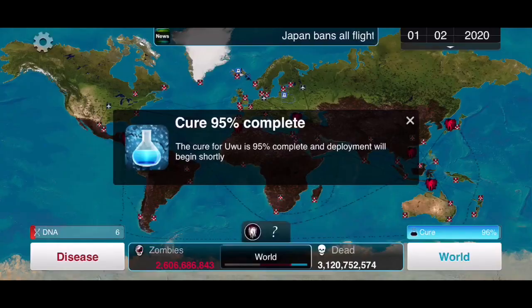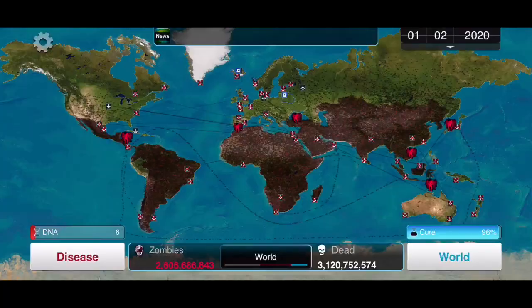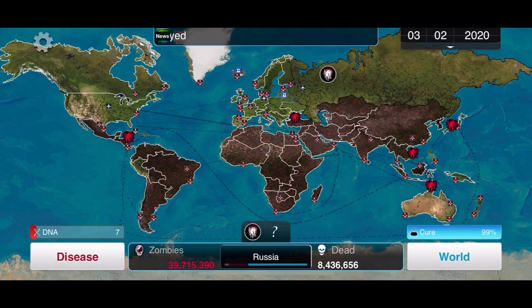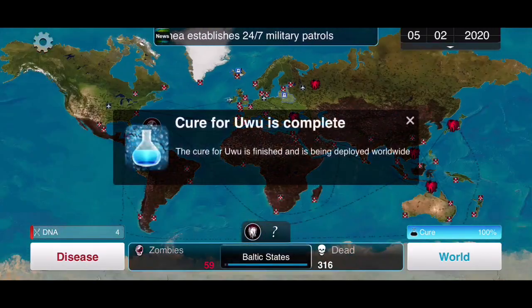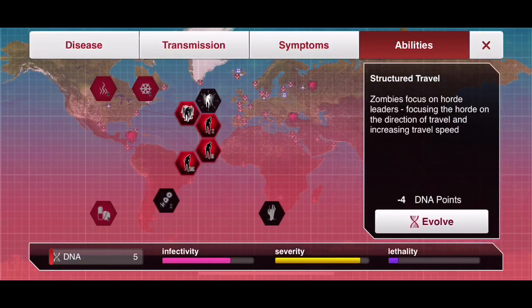I think I should focus more on the symptoms that give us combat advantages — like Cranial Fyrd and similar upgrades. Let's get Russia to send a good amount of zombies to the Balkan States, and let's increase the movement speed a bit.